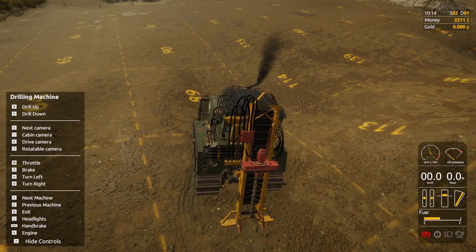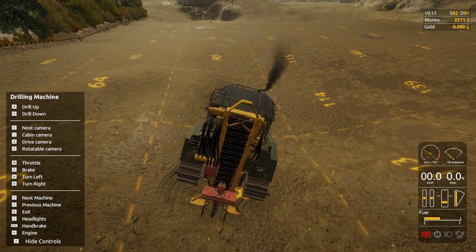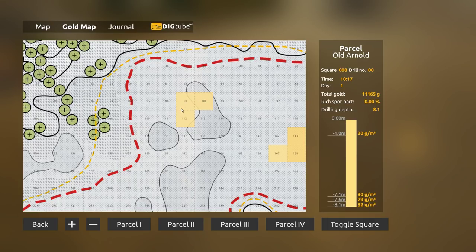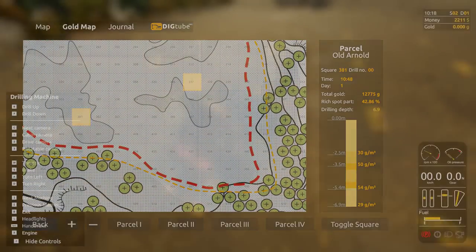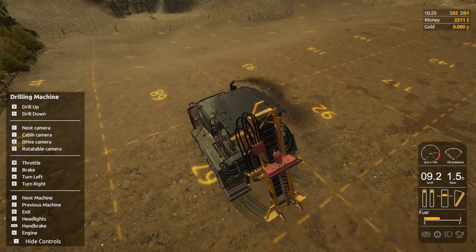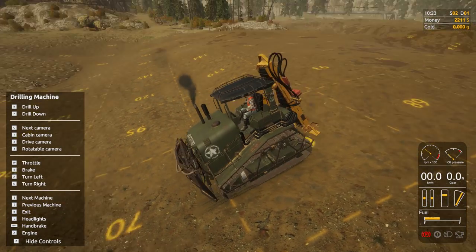Let's go find plot 69 as well and see if it's as lucky as 169. We'll probably label this video 'how to use the drill machine.' It's very simple — two buttons, you drive it around, you poke it in the ground. Let's look at the gold map: all three of those squares over here are just very basic with nothing there at all, but plots 68 and 69 were really good, and 381 was good too.